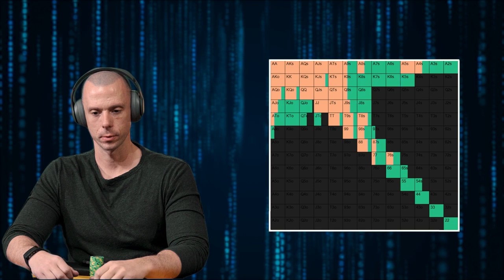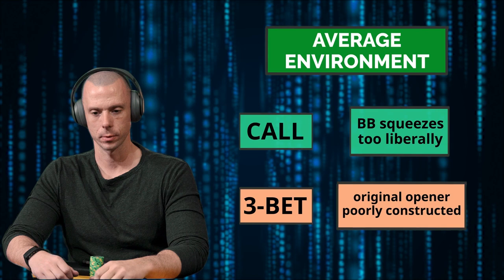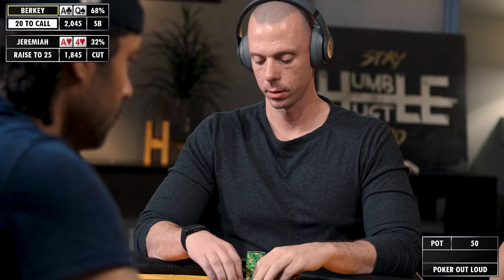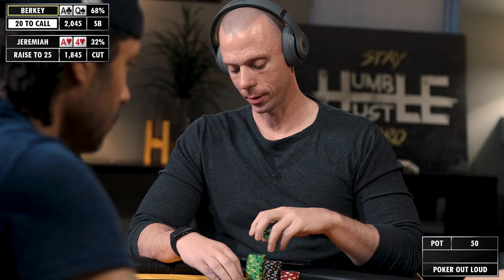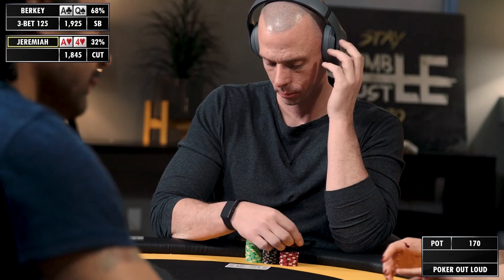I like to utilize additional bits of information that you can gather live, which isn't necessarily available online. In your average casino game, you'll be able to choose the action which yields the most desirable result — calling if the big blind tends to squeeze too liberally, or three-betting if the original opener is poorly constructed. I'm probably just going to play pretty aggressive versus this lineup in a five-handed situation, utilizing a size of 12.5x here from the small blind.